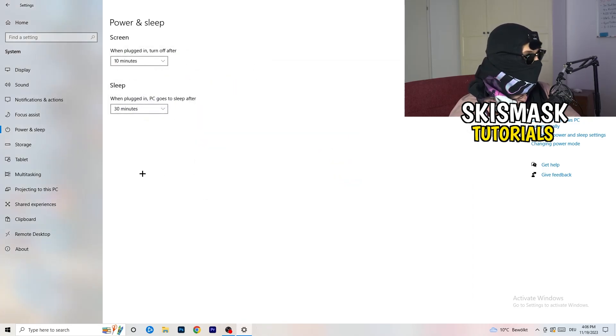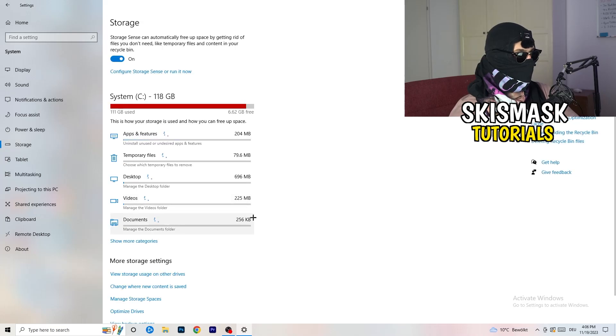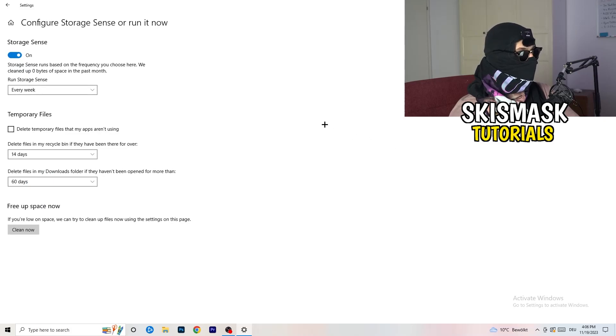Go back to Settings and click on Storage, then Configure Storage Sense or Run It Now. Turn on Storage Sense and set it to run every week. Enable 'Delete temporary files that my apps aren't using,' and set it to delete files in your Downloads folder that haven't been opened for more than 60 days. Then click Clean Now. This will take some time, so let it run.